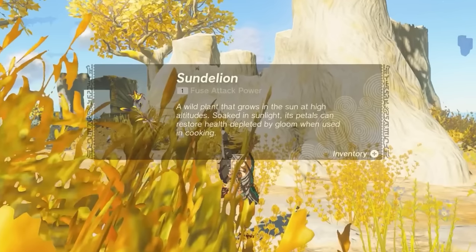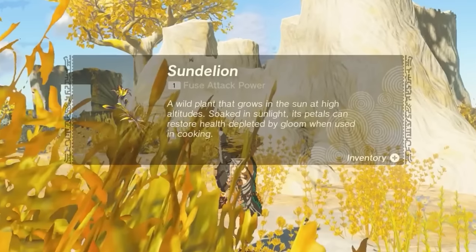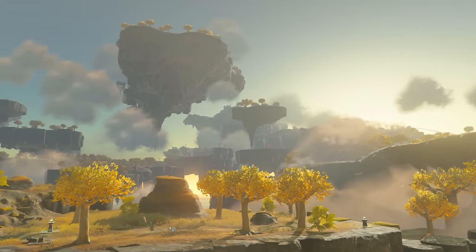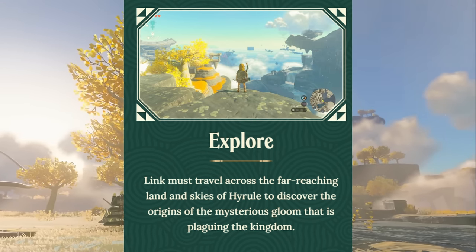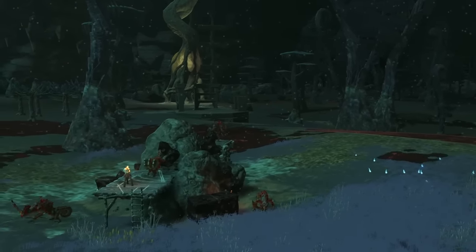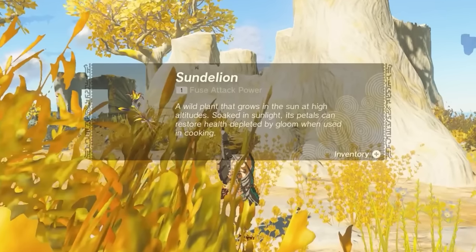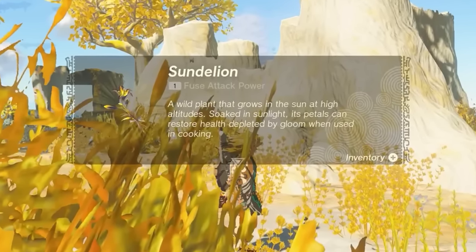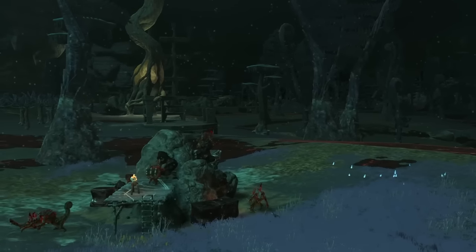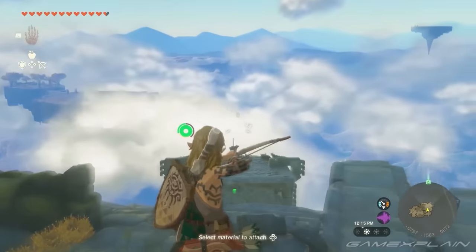Link picks up a new item called a Sunda Lion — a wild plant that grows in the sun at high altitudes, whose petals restore health depleted by gloom when used in cooking. Gloom appears to be a status effect related to dark or poorly lit areas, possibly caves with enemy camps. It's likely distinct from Malice, which may still be in the game — gloom specifically affects pitch-black or poorly lit environments.